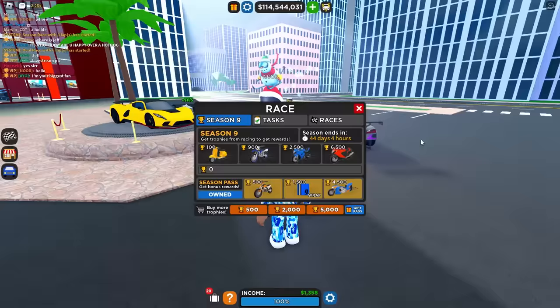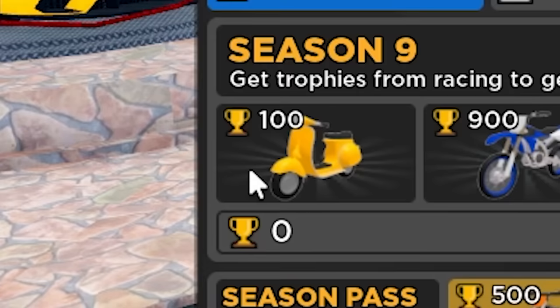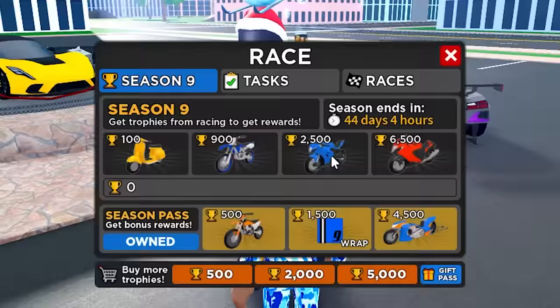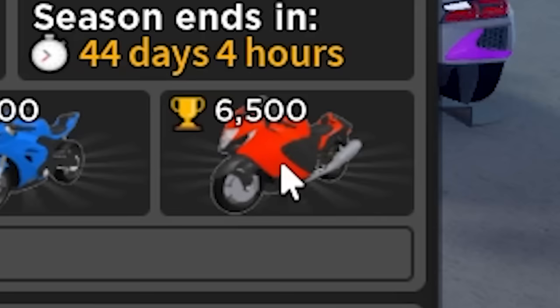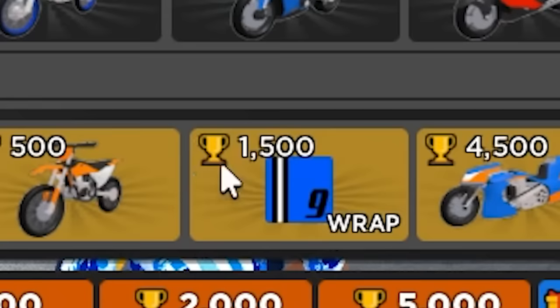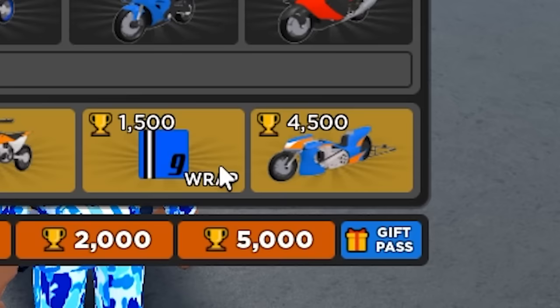If you have the free pass, which everyone has, at 100 trophies you get a Vespa, 900 trophies you get this bike, 2500 trophies you get this bike, and 6500 you get this bike. At 500 trophies you get that bike, 1500 you get a wrap for the 900 trophy bike.